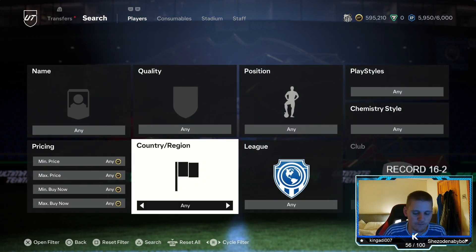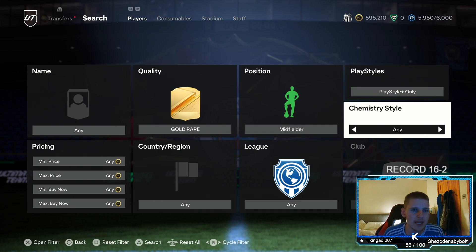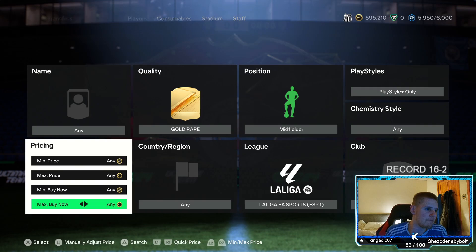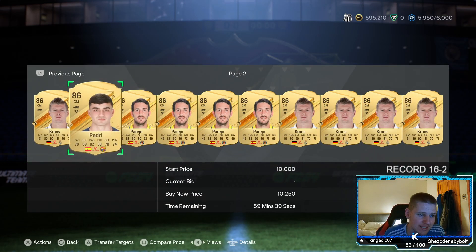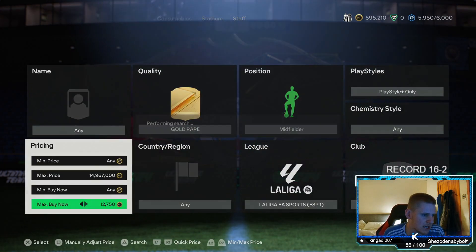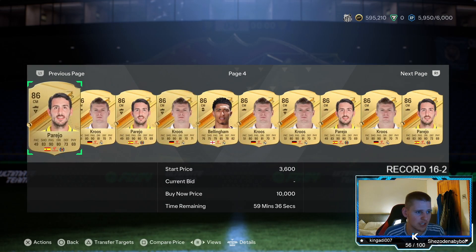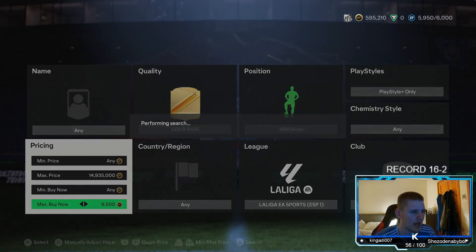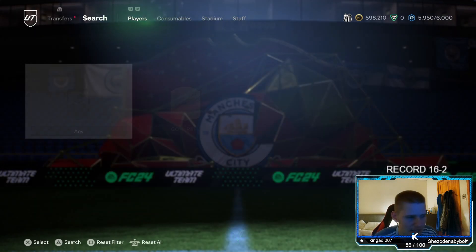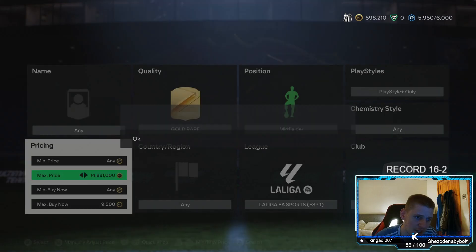We're going to jump into the final method - the second high budget. It's going to be: gold rare, position midfielder, playstyle plus only, chem style any, nation any, league La Liga. This one's working really, really well right now as they're getting packed pretty much all the time. All the players are around the exact same price - you've got Cruz, Pedri, Parejo, and then also Gundogan, and Bellingham at 11K, which is crazy. So there's five different 86-rated players you can be picking up here. You want to sell at 10,250. Going down 500 coins to snipe at 9,500, you're basically making 250 coins if you sell for 10.2k, plus anything cheaper. Look how quickly they're coming up - there are so many of them. It's easy profit.